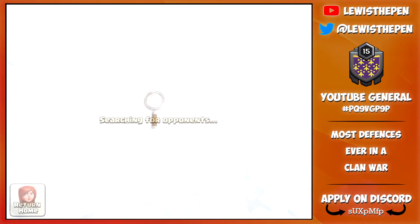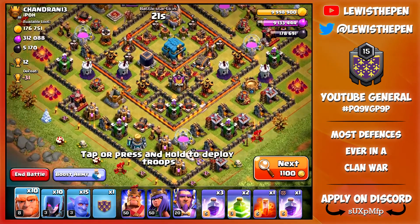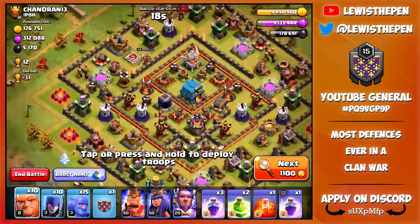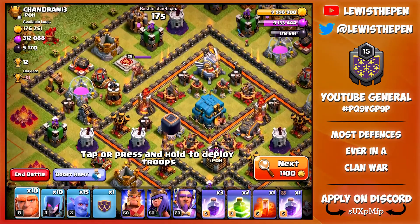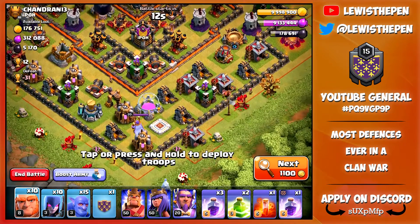We have got our troops - let's go ahead and go into an attack. We have landed on this base. Didn't take too long, one or two searches, and we are going to go for this base because there is a lot of dark elixir here - 5,000 just in storage alone.